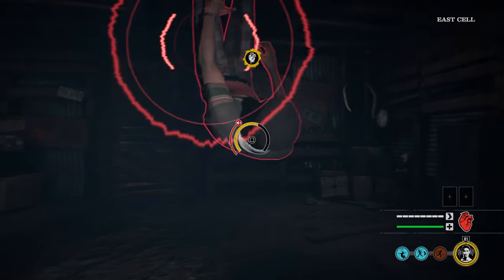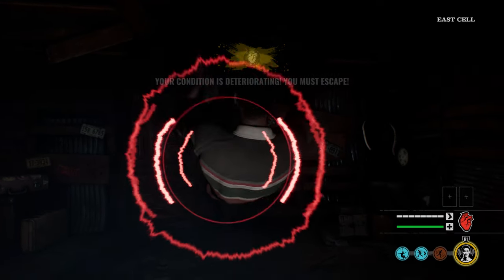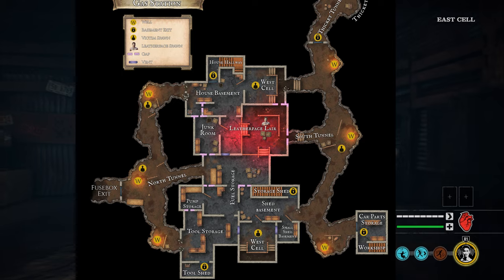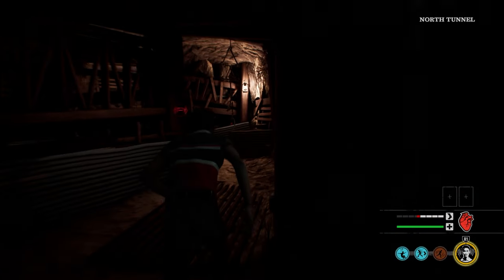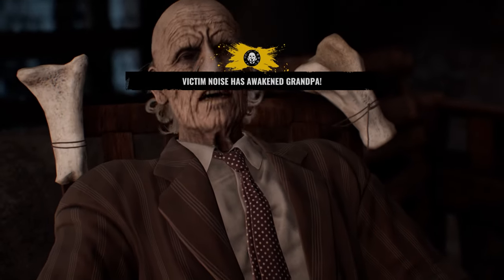Welcome back to another video. This is going to be a quick short video telling you guys how you can escape the gas station almost every time. In my opinion, I feel like the gas station is a family-sided map — the killers have the advantage because it's so small and easy to cover all bases, especially with a three-man team that's communicating.